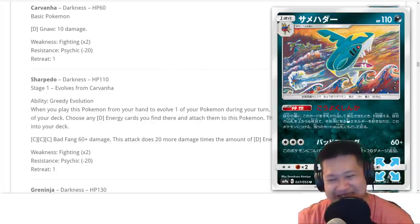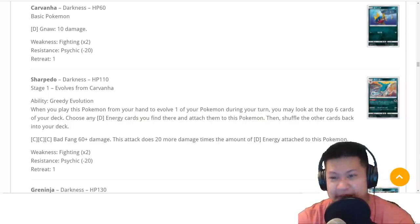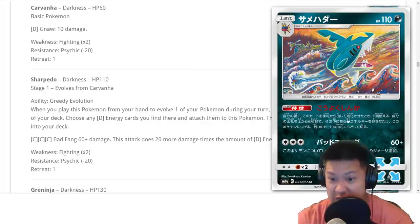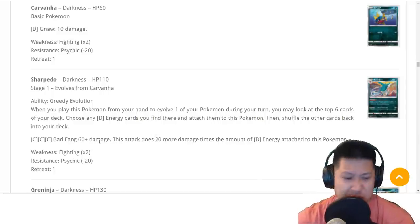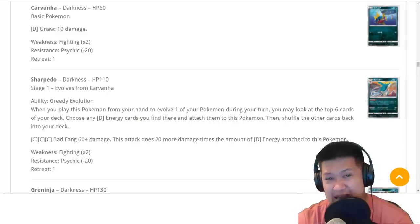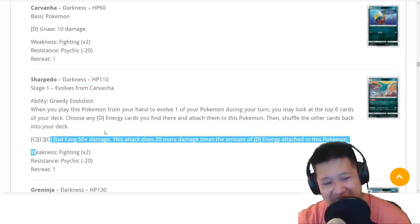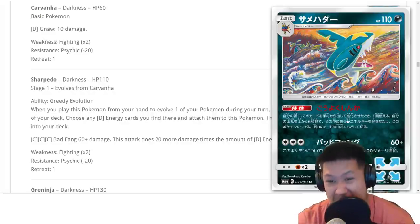Sharpedo — this card is not that great, but I think it could be okay to pull off. When you evolve it, you look at the next six cards. If there are any Dark Energies there, you can attach them to Sharpedo. The attack requires Dark Energies for the damage bonus — without them it only does 60 damage. But if you use Dark Energies, it does 120. If all three are Dark Energies, you can't add more. But four-energy Pokemon that dies in one turn — that's why it's not gonna be that great. I think I could pull it off for one deck video, though.